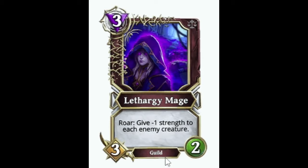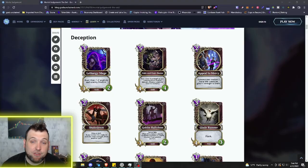We've got a three mana 3/2 Lethargy Mage Guild creature. Roar: give minus one strength to each enemy creature. That's kind of Light god-esque with the minus one strength, but it's pretty strong for three mana, especially with all these fast aggro decks in the meta right now. It might give you a chance to slow them down by reducing some of their damage.